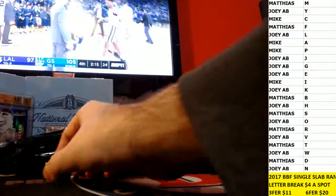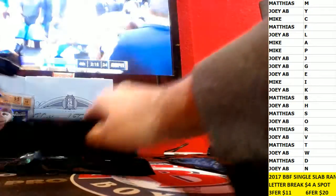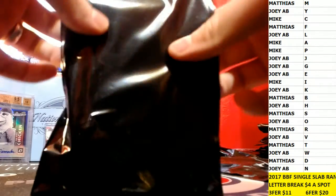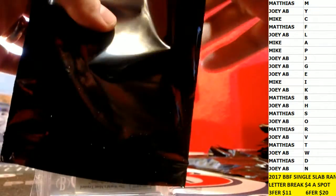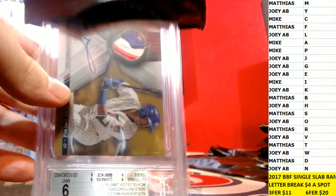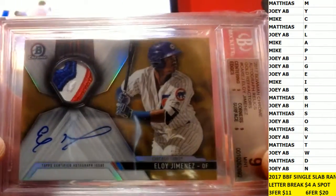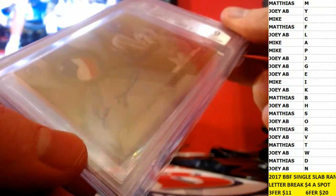Pick one from the numbers. It says 6, so that bottom one. He's got a 10 auto. Eloy Jimenez. And that is 2017 Bowman Chrome Autograph Relics, Gold Refractors.